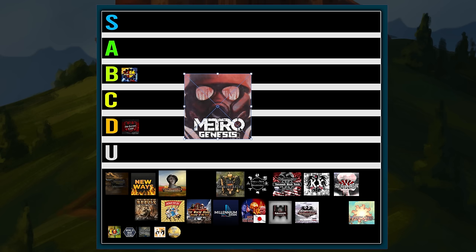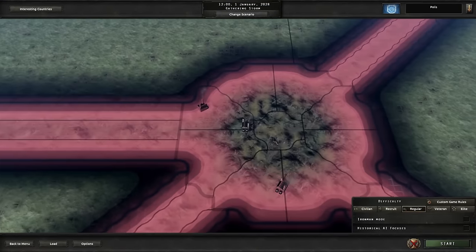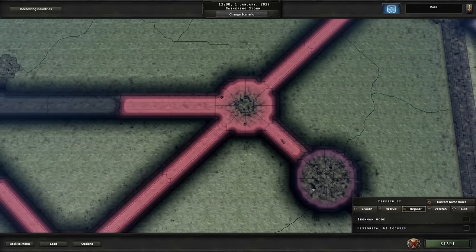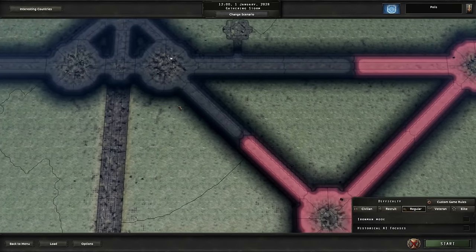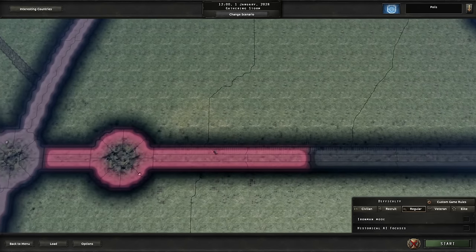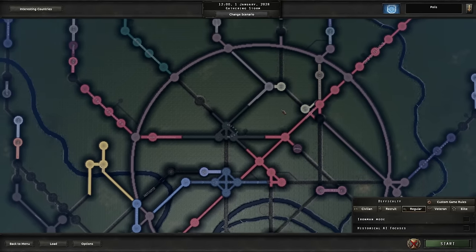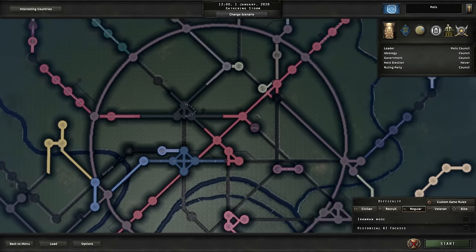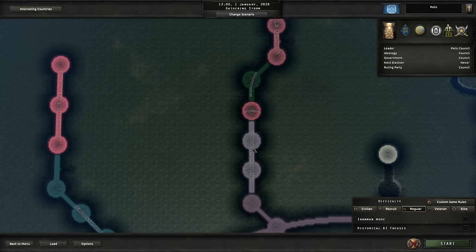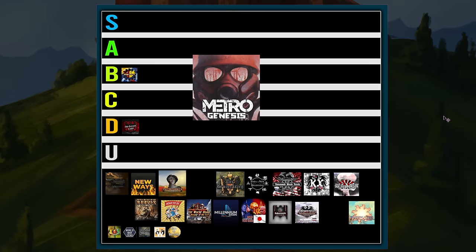Next is the Metro mod for Hearts of Iron 4 — a new one that came out in January or February of 2022. It still considers itself a demo, but even upon release it was pretty well made. The combat was a little wacky because you're fighting in a subway system under Moscow, but it was a really cool experience nonetheless. They've added content to a handful of countries and it's a very unique experience that isn't bad, broken, or overcomplicated. You can have fun playing this mod multiple times.